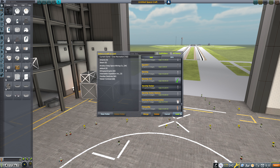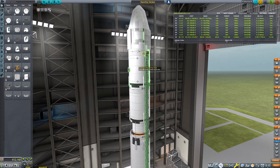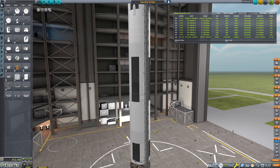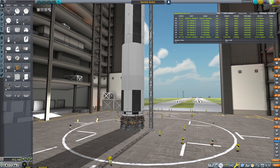Fantastic. We can bring Jeb, Bill, and Bob — that'll be absolutely fine. Looks like nobody's oversleeping this time, which is a good thing. So overall, this should do the trick and get us to where we need to go, in theory. So let's save that and put it out on the pad.